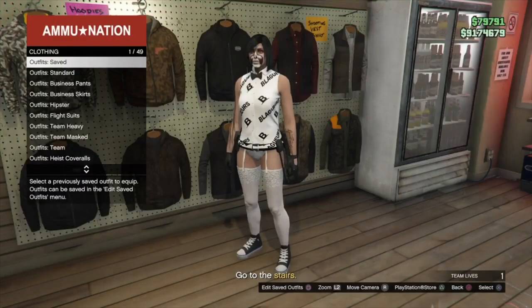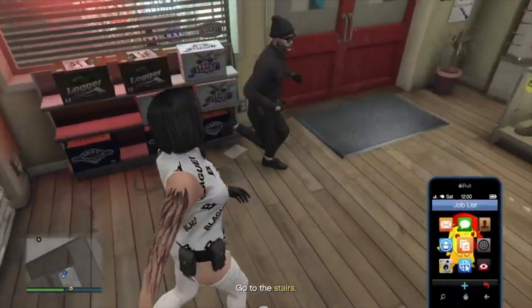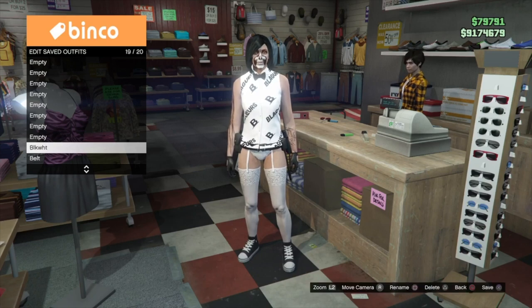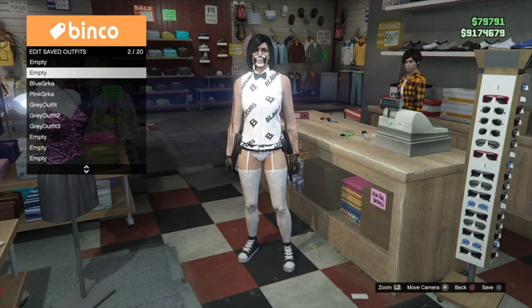Make your way to a gun store and save this outfit, then quit the job through your phone — this outfit is complete. Make sure the first slot is empty and now we can move on to our second outfit.